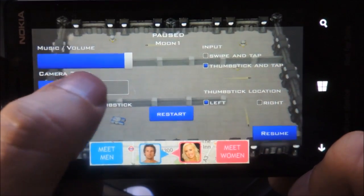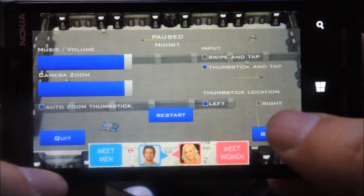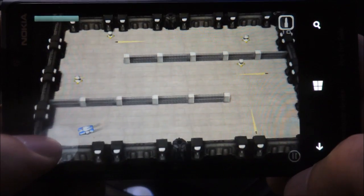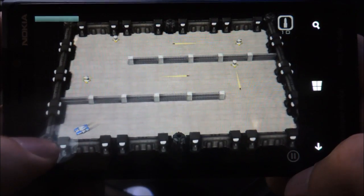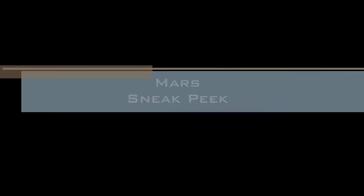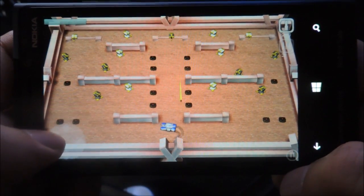Or you can switch to auto zoom thumbstick. Let's do completely zoomed in and then switch to auto zoom thumbstick. What will happen is: as soon as the tank comes under the thumbstick, it will automatically zoom out to give you some room, and then it will zoom back in.